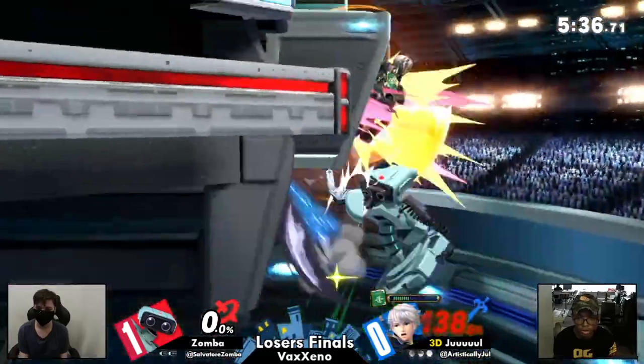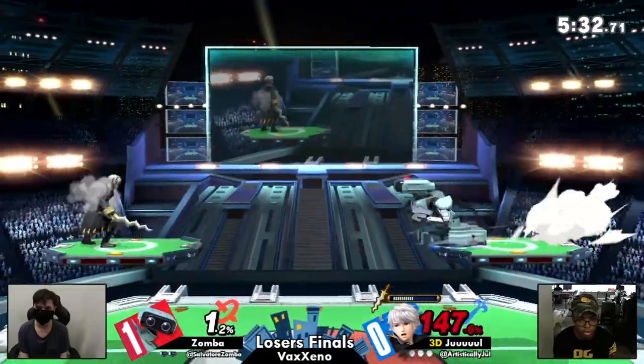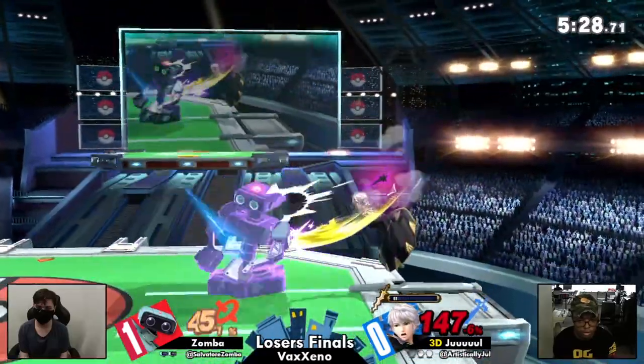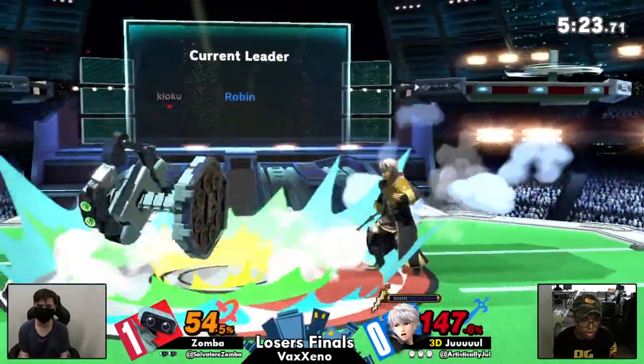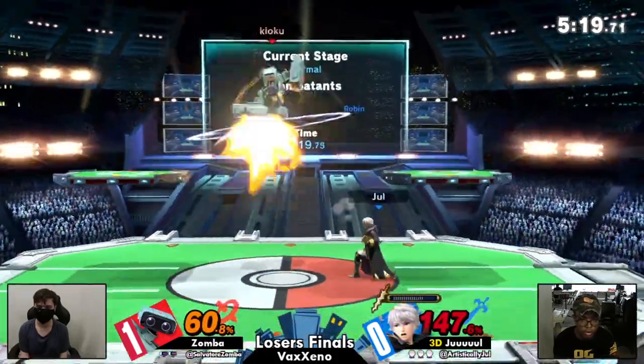That's no way to dodge — this should be it. Oh, you gotta get an amazing tech. Zamba going for that same side-B setup again, aimed towards the stage for Jule to get that tech. They're really banking on Jule not teching there — Jule's gonna do it every time, it's offline. Good patience from Jule, reading the getup attack with that thunder.